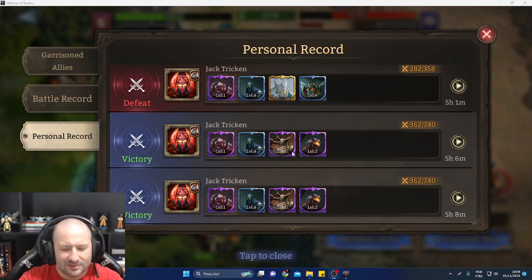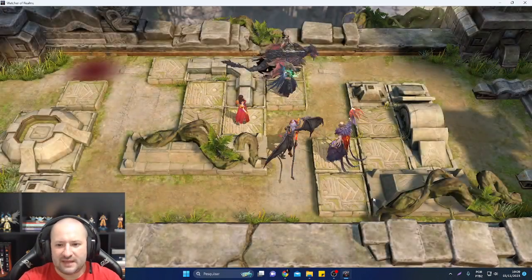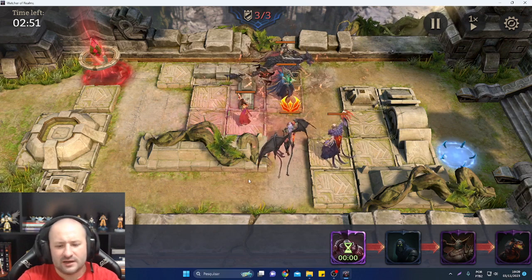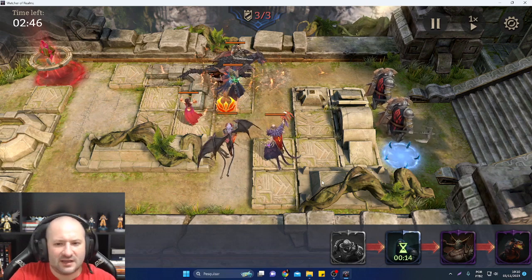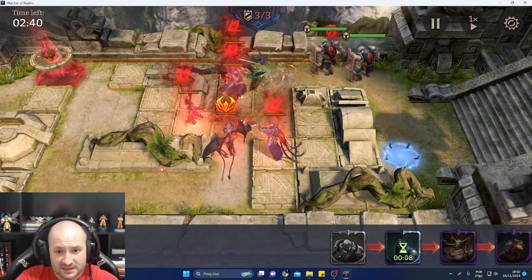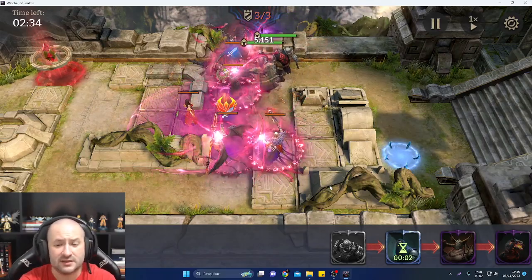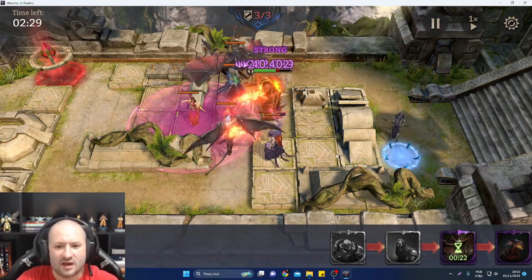Let's take a look — here is a defense that I attacked, and there are no healers. Of course there is a lot of damage, as you can see. Dolores does a little healing but not enough. So in this kind of defense with no healers, it's really easy to kill the defenders. You just need to send archers, mages, or fighters.